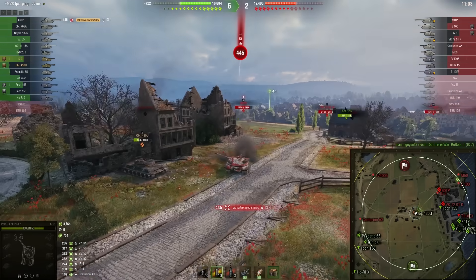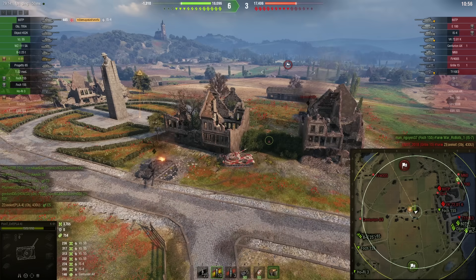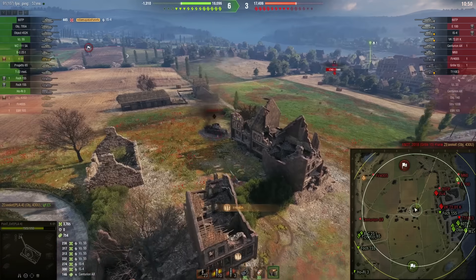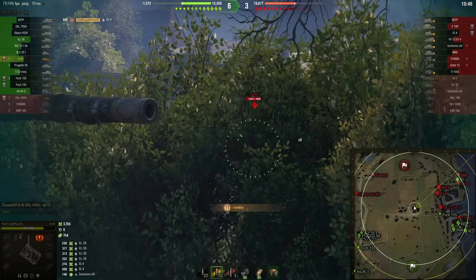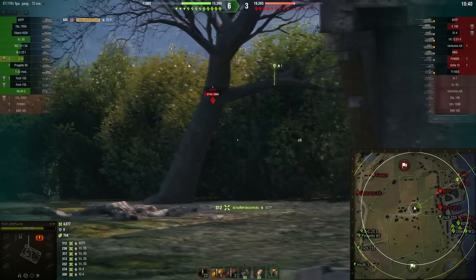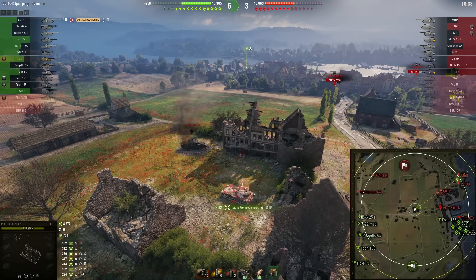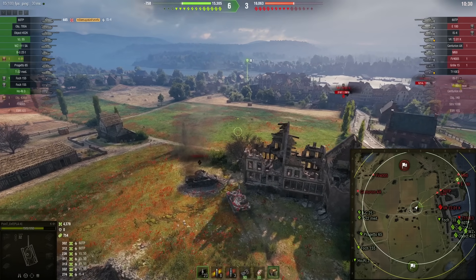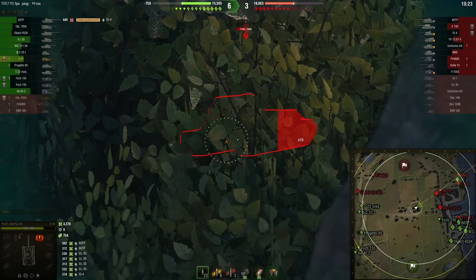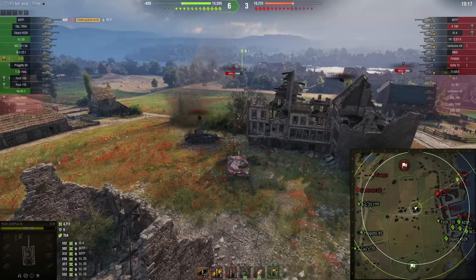คันนี้ DPM ดีมากครับ โดน IS-4 มาหนึ่งนัด เพื่อนโดนครับ เพื่อนโดน Grille 15 จากระยะไกลนะ IS-4 ตรงนี้ครับ แล้วก็มี 60TP คันเดิมครับ เจาะด้านข้างไป รัวๆ แบบนี้ เพดร่างไว้ 300 ครับ ไม่มีใครเปิดให้ วิ่งมาเปิดเองครับตรงนี้ เห็นด้วยถอยมาหลังพุ่มใกล้ๆ หน่อย เพดร่าง 332 เห็นเหลืองๆ เข้าอยู่นะ ทางฝั่งซ้ายทีมก็ดันเข้าไปแล้วครับ